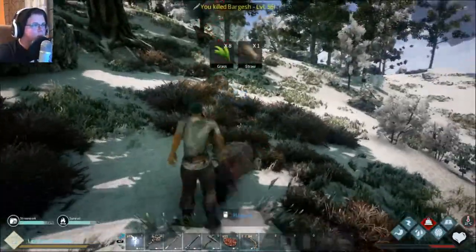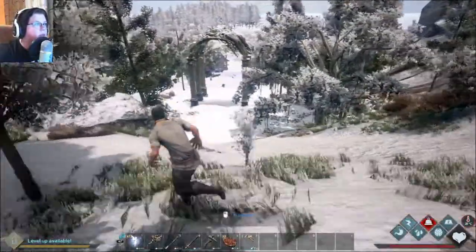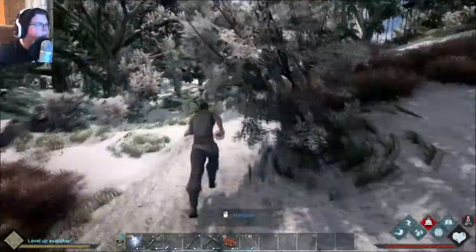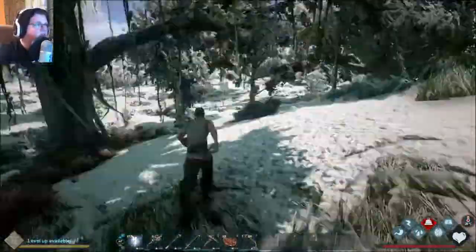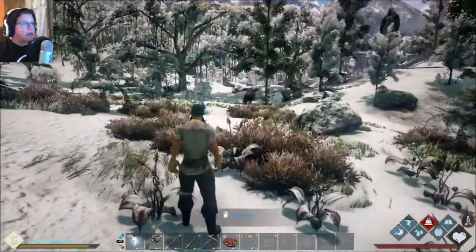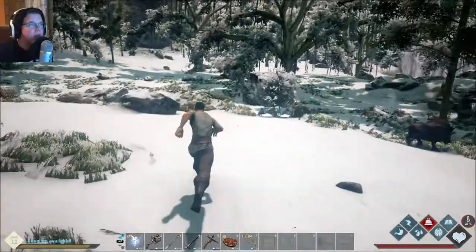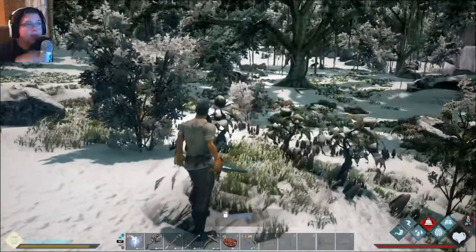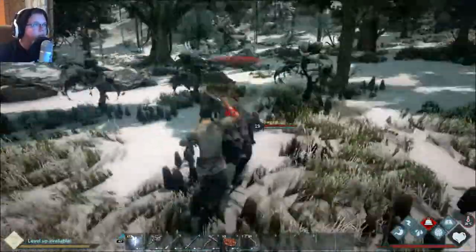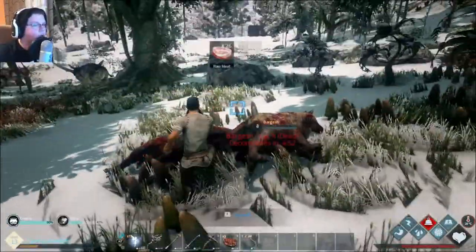I keep finding these longhorns, but there's a boar right there — that is the thing we were looking for. Longhorns are so hard to tame because you need to hit them so many times. So this boar is right here. When it's taming, it's defenseless, so I'm going to make sure it's safe around here. I'm going to go and kill these two first — hopefully they don't kill me. There we go, both of them are down. I'll collect their stuff and then we'll go ahead and try to get the boar.